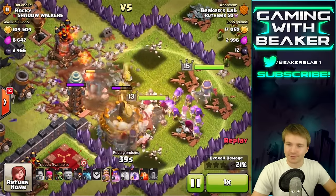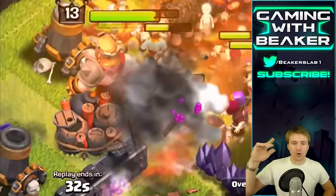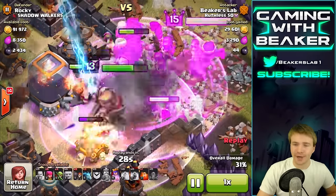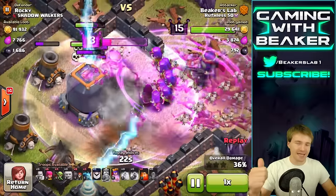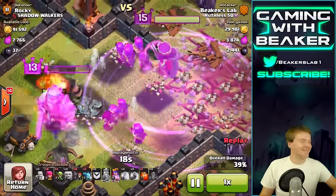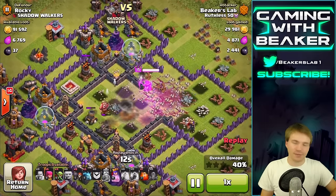Here I go — and watch, we got a little surprise coming up on us. A bomb — not too bad but not great either. We still have a ton of troops because we went in so hard on this base. We had everything: the clan castle, both heroes, and four spells total. How could you lose? If I lost and didn't get the dark on this I'd retire.